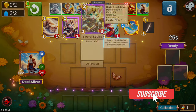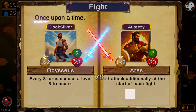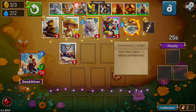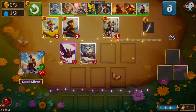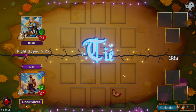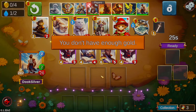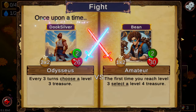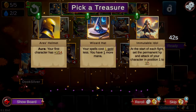Hello everyone, welcome back. I'm Duke Silver. Today we're gonna be playing Odysseus. Odysseus' hero power is every three turns you get a free level three treasure. We're gonna pick up an owl here. I take owls very early very often — outside of Freed Prince, owls are kind of my second go-to. With Odysseus, leaning into spells more is better than average on this hero specifically.